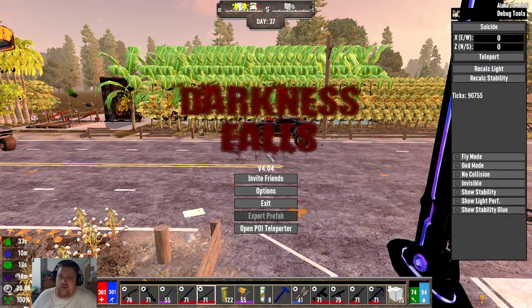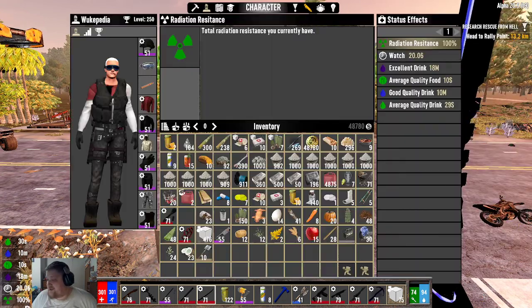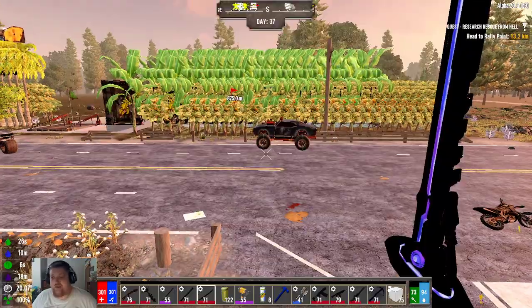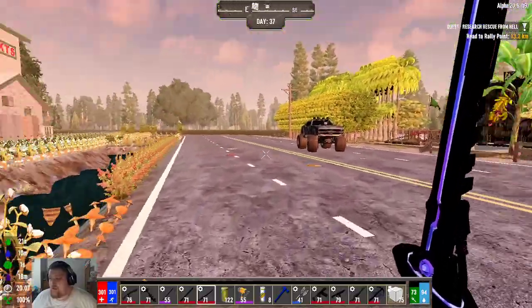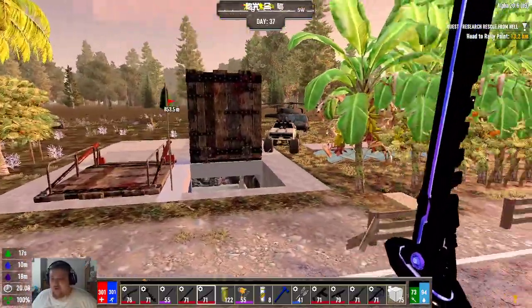Welcome back everybody, it's Wookapedia, and this one is the laborer guide. The role as the laborer, in my opinion, is to do some of the digging. A lot of your quests involve some digging early on to get some of those materials, and you provide forges very early for everybody by just doing your class quests.